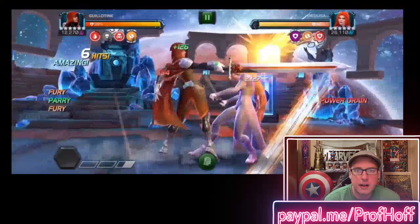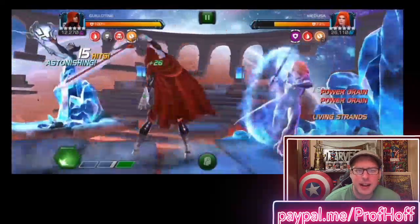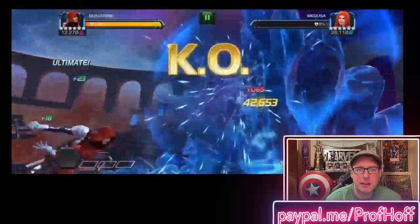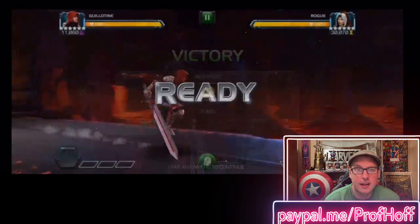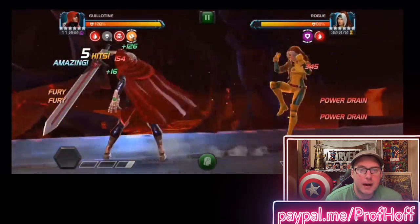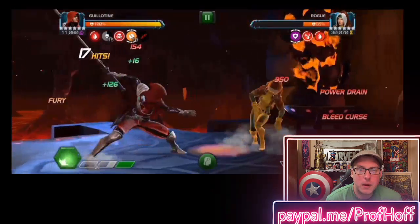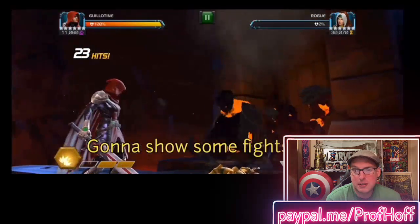Still on the generic path. Medusa can be a little bit trickier because of the auto block, but that doesn't account for heavies. Heavy, heavy. Now it would account for a special 2 — maybe not. Either way, she's gone in 26 hits. Keep in mind, this is not a rank 3 six-star Guillotine. That power drain combined with the fury stacks is just incredible — ten Furies in such a fast amount of time. Stacking the heavies, she's gone before we even need the special 2.